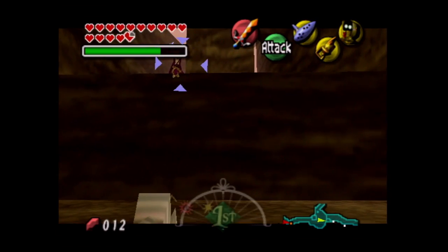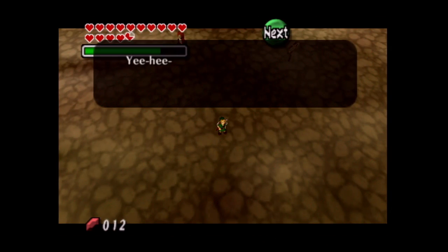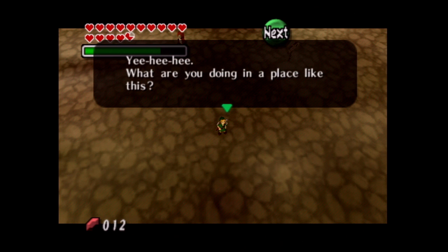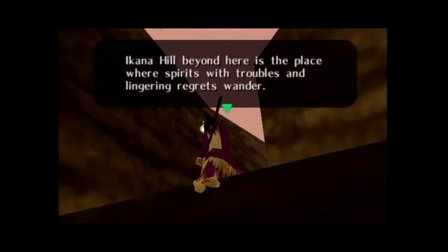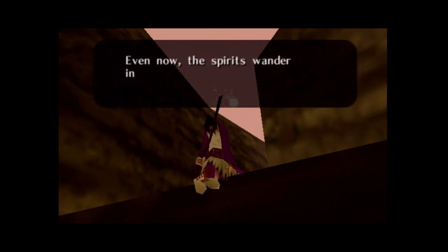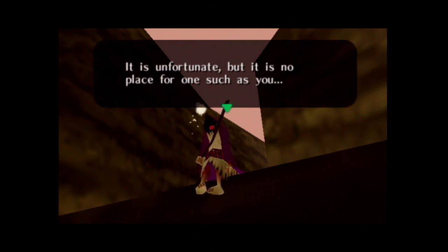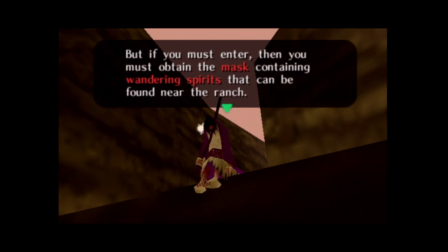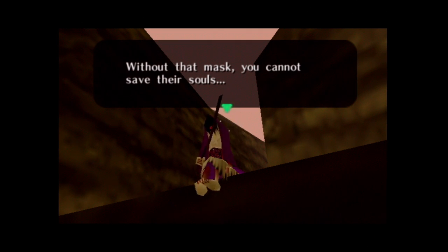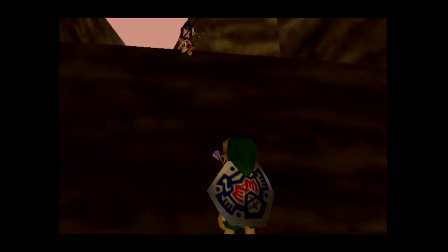There's this weird guy here who has got like an Elmo nose, or maybe it's a singular eyeball. If we go up and have a chat with him — 'What are you doing in a place like this? A canyon beyond here is a place where spirits with troubles and lingering regrets wander. Even now the spirits wander in search of one who can save them. It is unfortunate, but it is no place for one such as you. But if you must enter, you must obtain the mask containing wandering spirits that can be found near the ranch. Without that mask, you cannot save their souls. Until then, I will not let you pass.'